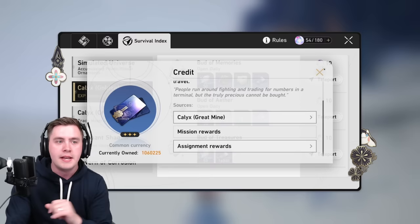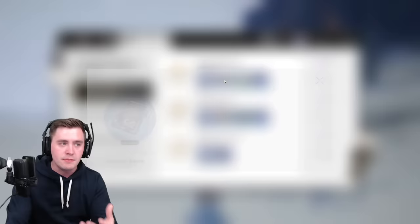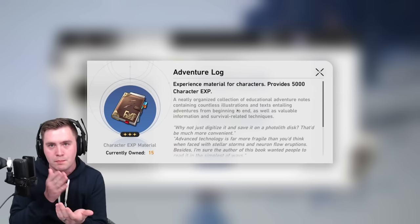The next thing is light cones — I've ascended and leveled some, and I've got a bunch of purple and blue ones. It seems like I have an absolute ton of those, but it seems to be the Adventure Logs — the experience for the characters — that is the issue and what's going to hold you back. If you have a bit of extra resin early on, I would just use it on experience.